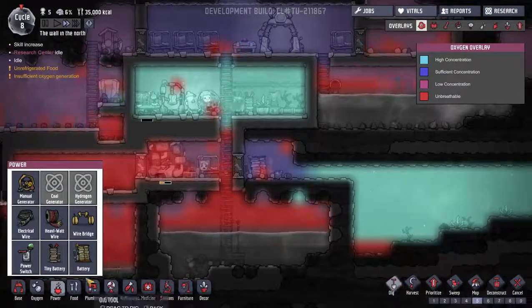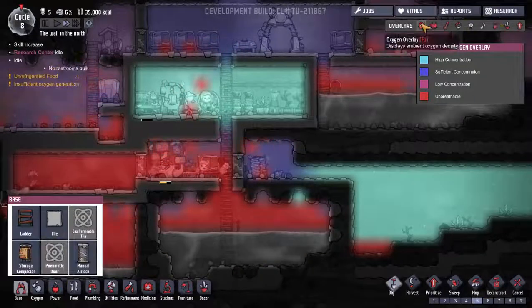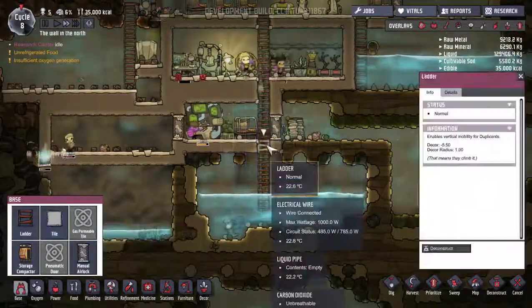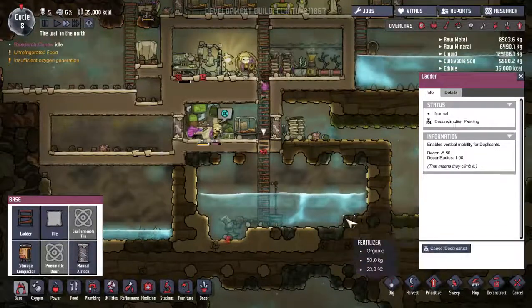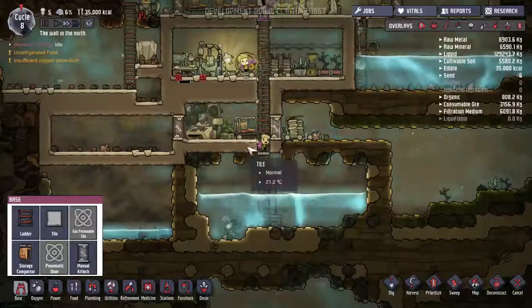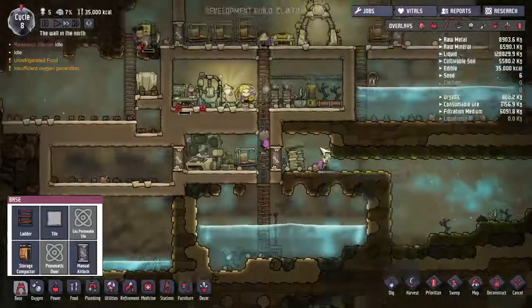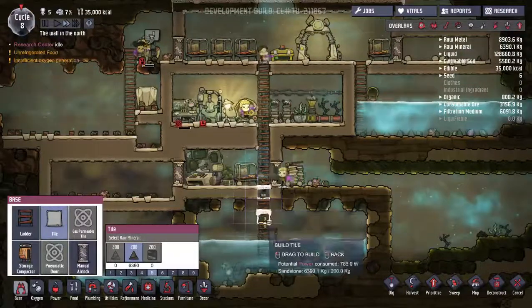I'm going to try something a little bit daring. I don't think it's going to let me do this unless I get rid of the ladder tile. So I have to get rid of the ladder. I'm going to let the CO2 come down here so that way the terrarium always has something to do. Gossman is a little bit gassed right now, which isn't great. We have our pump running.